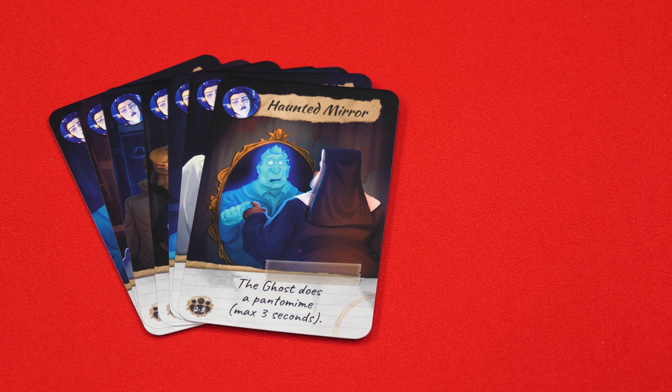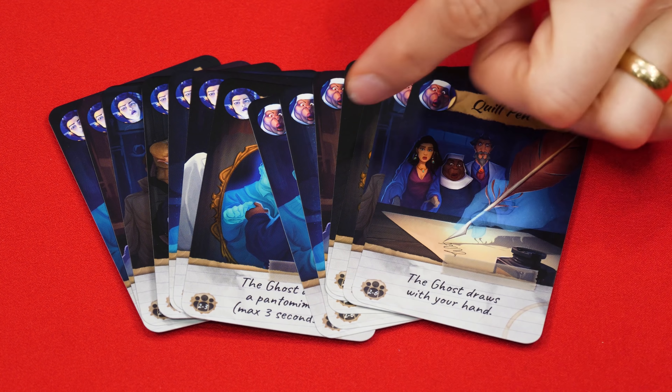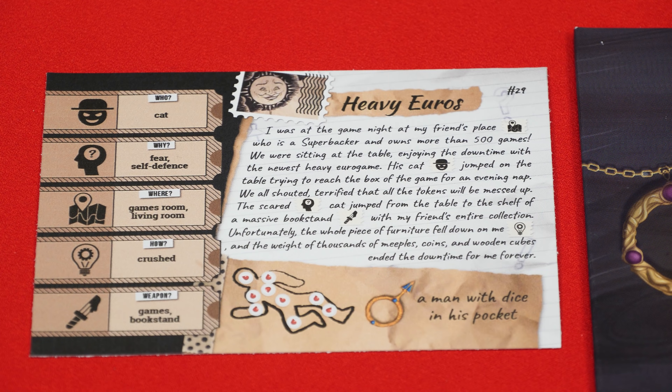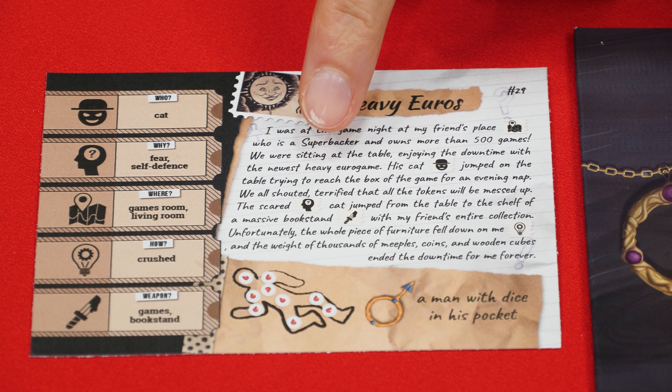If you're playing a two-player game — that is one with one detective and one ghost — you don't discard any cards, but instead have the detective take two full sets of interaction cards from any two detectives.